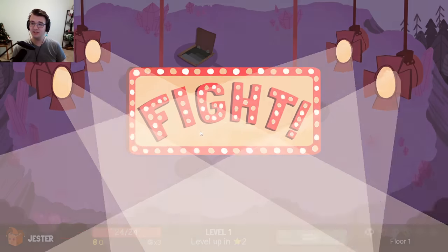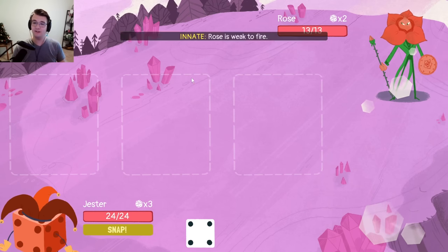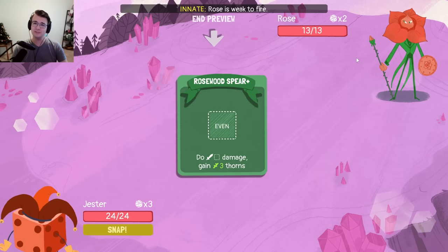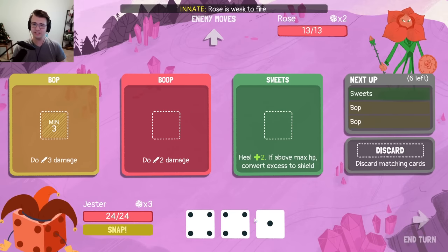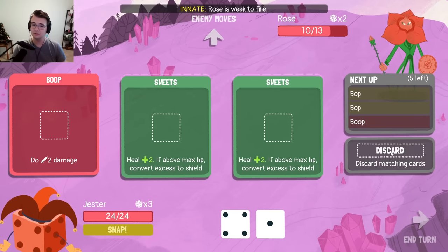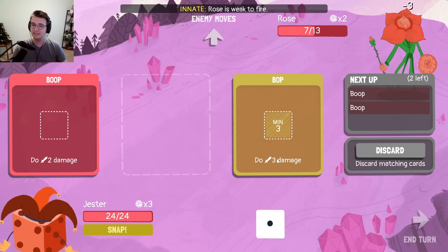Hey guys, Tyler here. Welcome back to Dicey Dungeons, the dice deck building strategy game where every single fight has different sets of rules. However, this is the start of something a little bit different. This is the beginning of hard mode where all the enemies have 10% more HP and all of their equipment is upgraded. Every single character has this set of rules — it's basically just hard mode. So if I can beat hard mode with every single character, then I've basically mastered the game. With that in mind, let's see if it can be done.